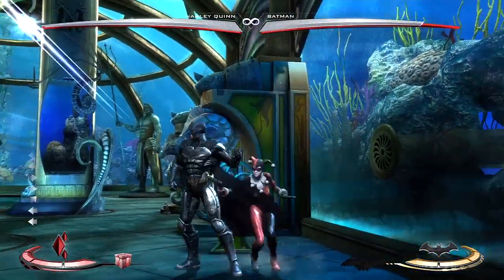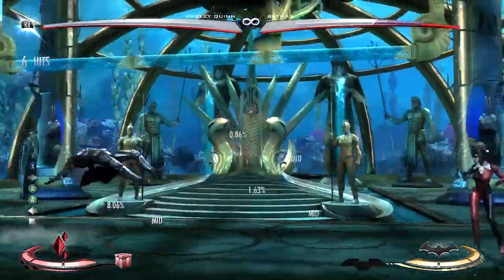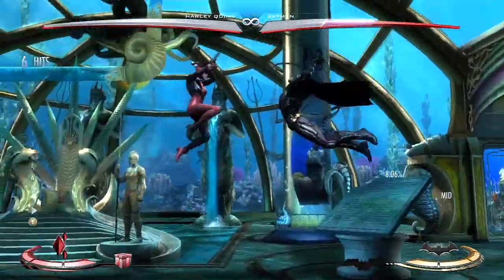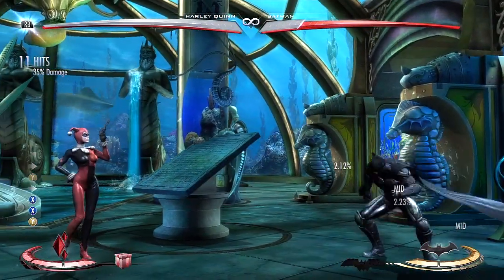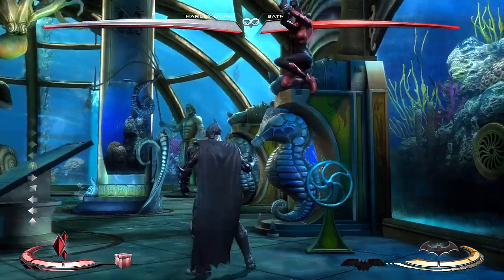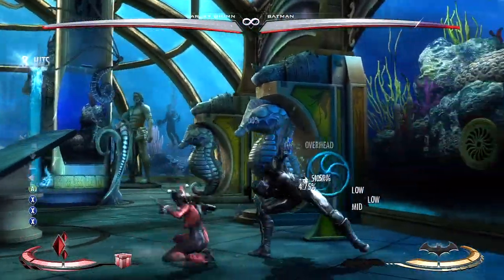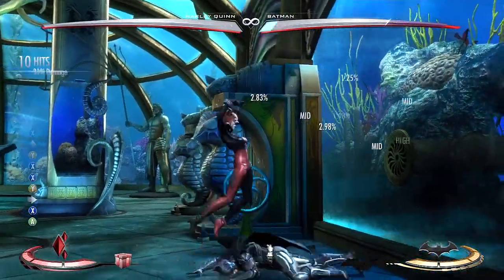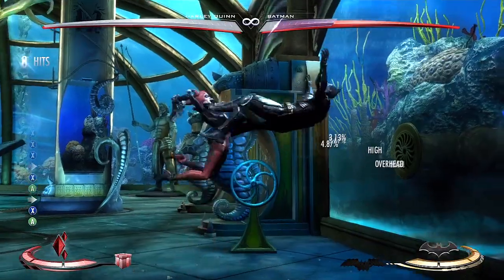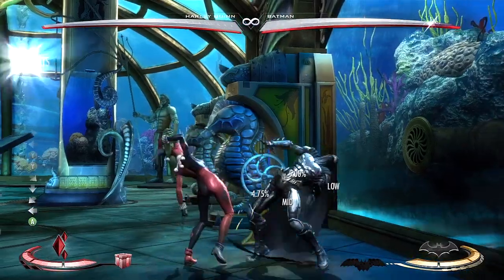It leads to all this other stuff. Let me try to remember a couple of combos — the combos you mostly see with Harleys are stuff like this. You have to really delay it there. Stuff like that — that's a very quick and easy 35% damage, and it started off with just a regular low. Her jumping two seems pretty freaking good as well. Let me see if I can get some of her corner stuff down — there's 42% just off of a low.